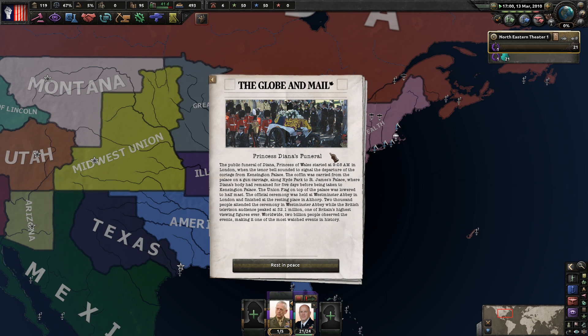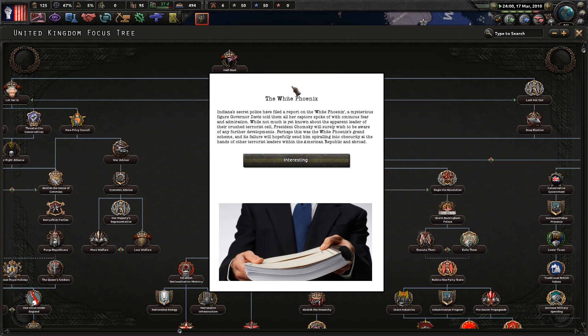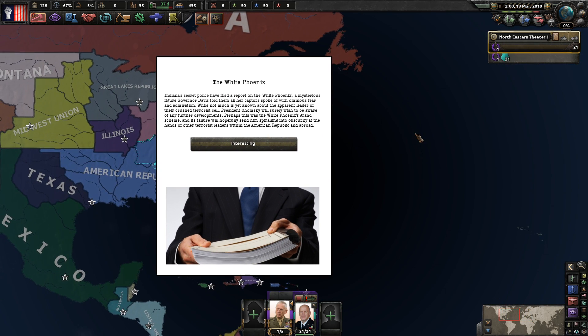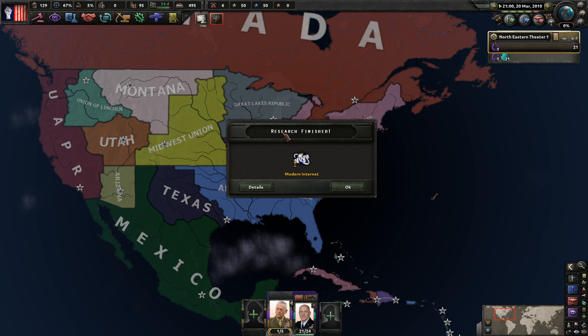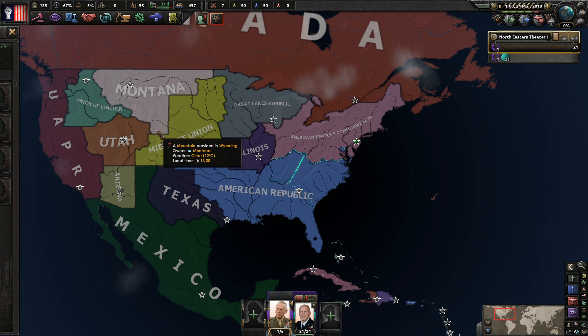A sad day for Mr. Sanders. Also, the White Phoenix - Indiana's secret police have filed a report on this mysterious figure. Governor Davis spoke of them with ominous fear and admiration. Not much is known about the leader of the crushed terrorist cell, but President Chomsky will want to be aware of further developments. Perhaps this was the White Phoenix's grand scheme and its failure will send them spiraling into obscurity.